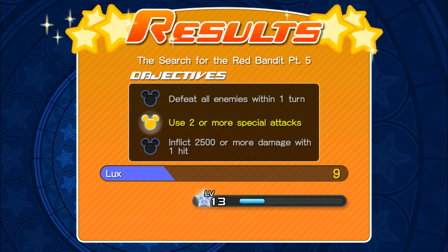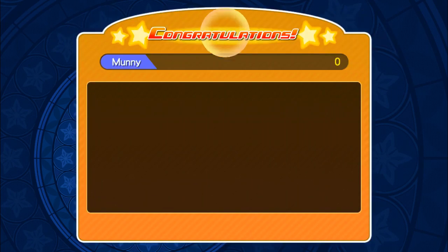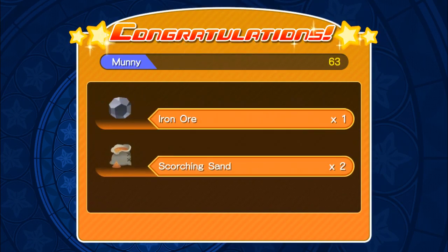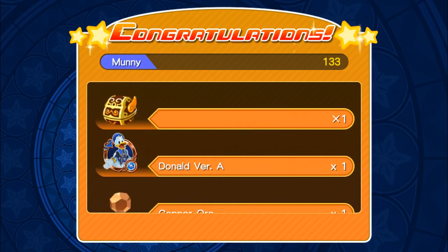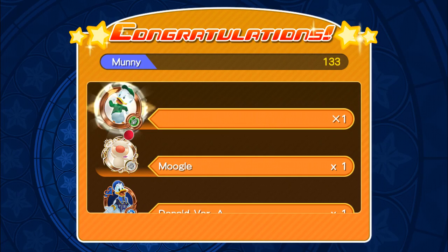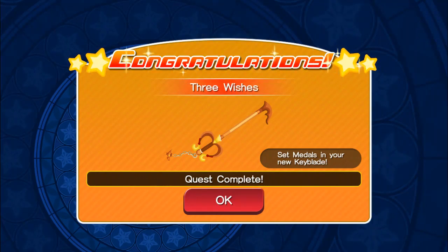Defeat our image with one turn, use two or more special attacks, and flip 2,500 or more damage with one hit. We do get some money, and we also get some iron ore, gold ore, copper ore, Donald version A, Moogie, Louie, some avatar coins, and Dewey. So that's pretty cool. And we get a brand new keyblade — Three Wishes. That is an awesome keyblade.